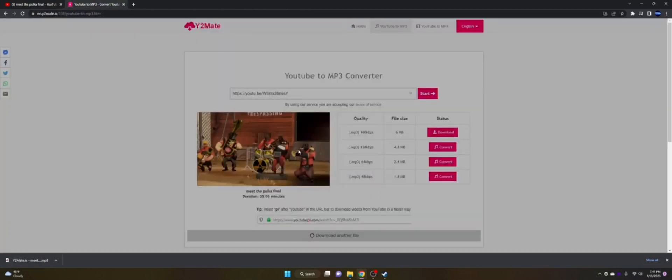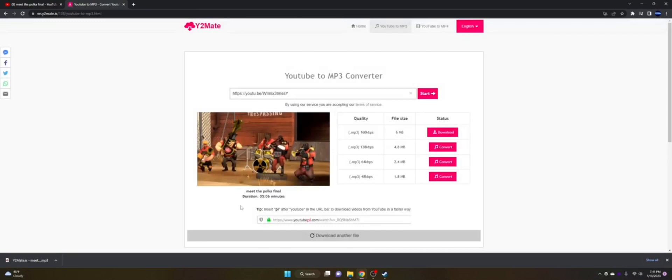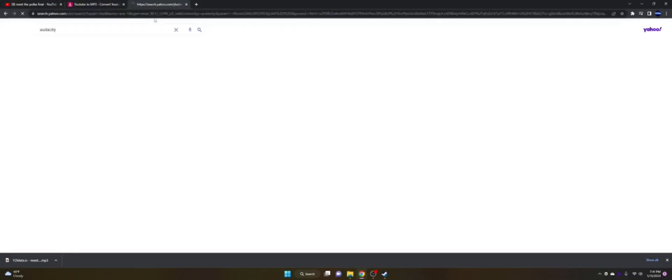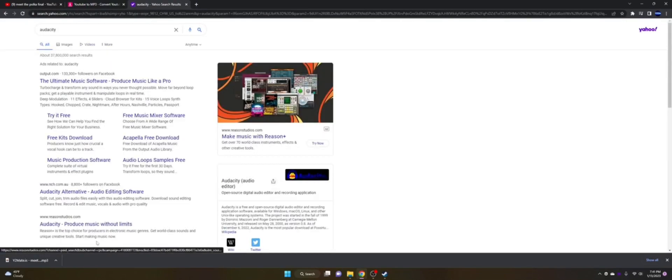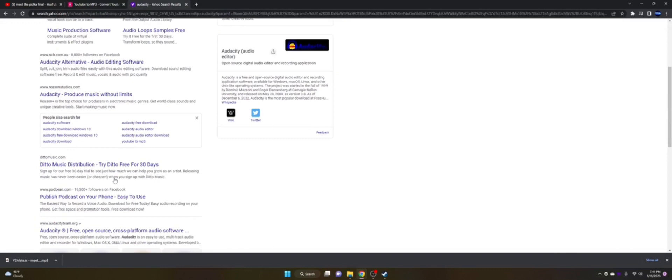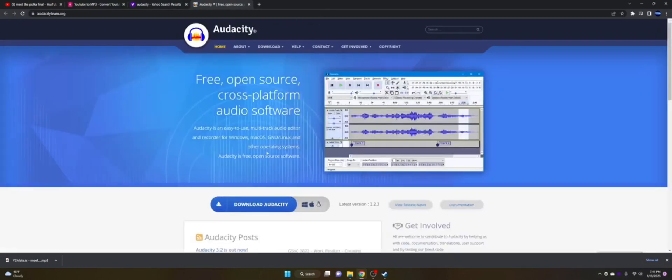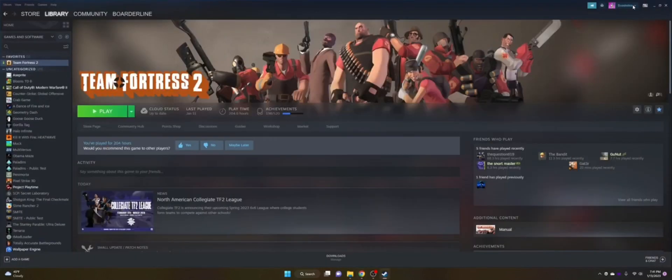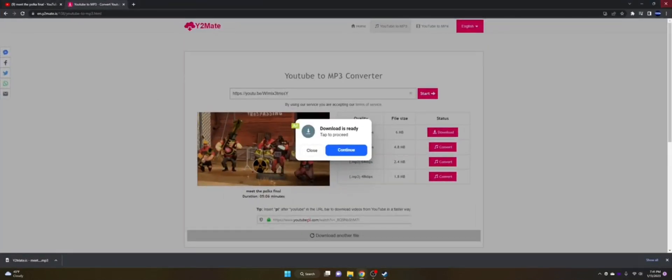Once you have it downloaded, you're going to need to download a program called Audacity — it is completely free. I'll leave the link down in the description but you should be able to search it easily. Once you have it, you can minimize or close the browser.